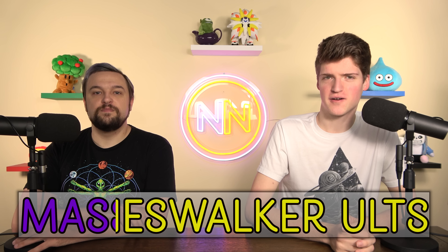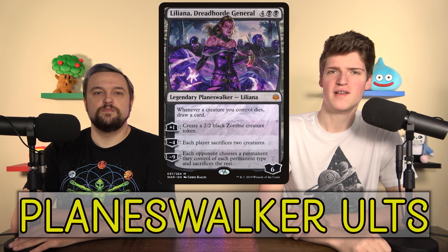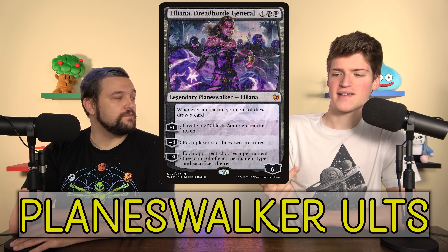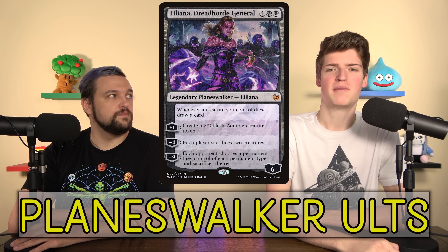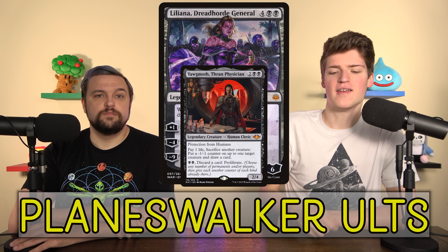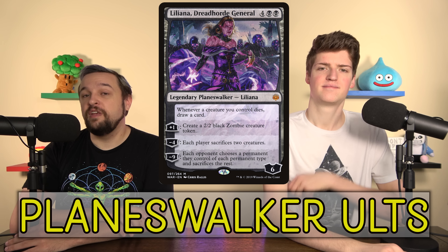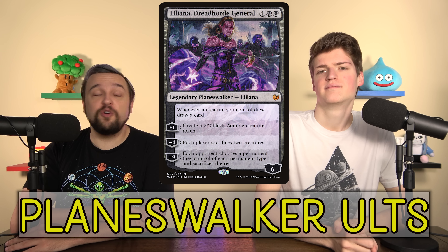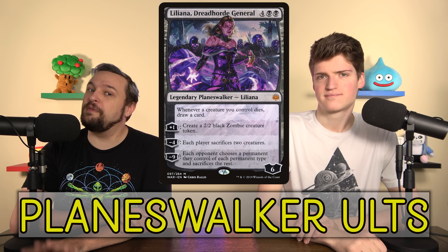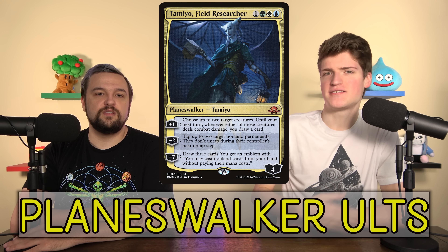A small category worth mentioning: planeswalker ultimates. Liliana of the Dark Realms' ultimate makes every opponent sacrifice all their permanents except one of each type — they keep one land, one creature, one artifact. You can beat that. These are some of the most achievable ultimates; Liliana notably works well with Yawgmoth as a two-card synergy. She's also very good at protecting herself and getting to her ult naturally if you have the board wipes.